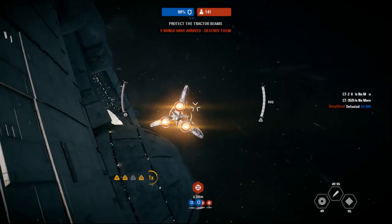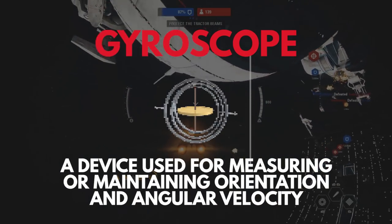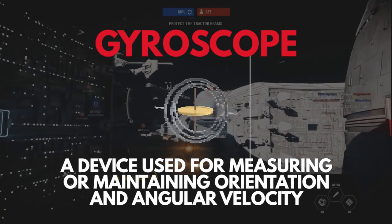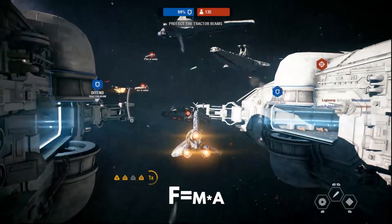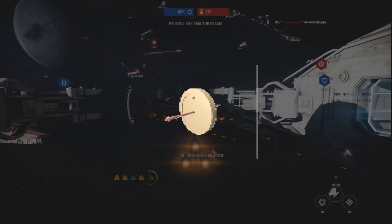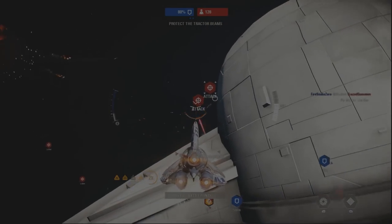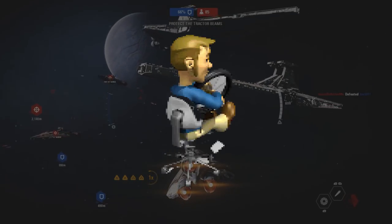Another way to change where a space fighter is facing is with a gyroscope. A spinning disk has angular momentum, and angular momentum is a property that is conserved, meaning it remains constant unless acted upon by an outside force — not like the Force force, but the more scientifically accurate mass times acceleration force. So when force is applied to the disk to tilt it one way, the disk would apply force back on the spacecraft in the opposite direction. You can experience the same thing by sitting on a swiveling stool holding a spinning bicycle wheel and tilting the wheel one way or another.